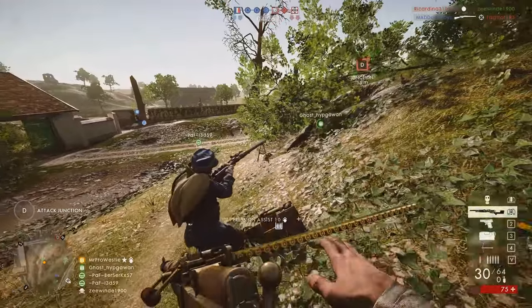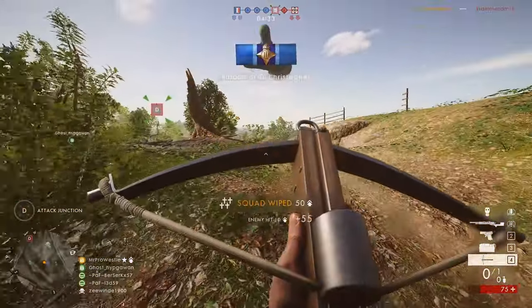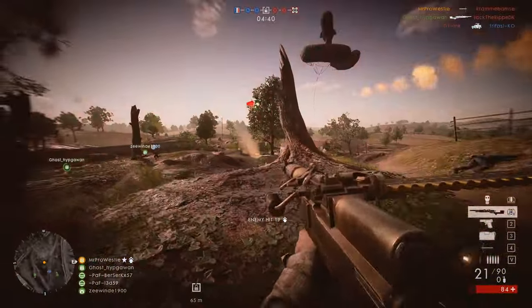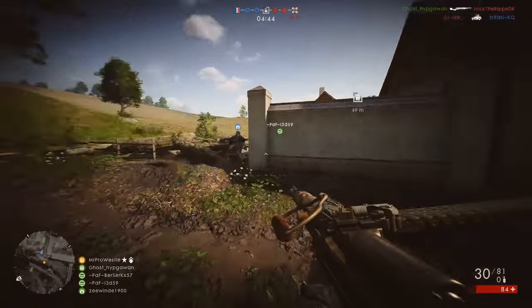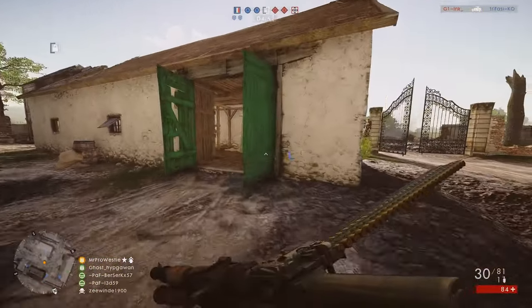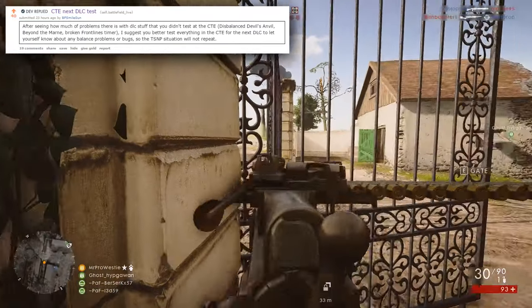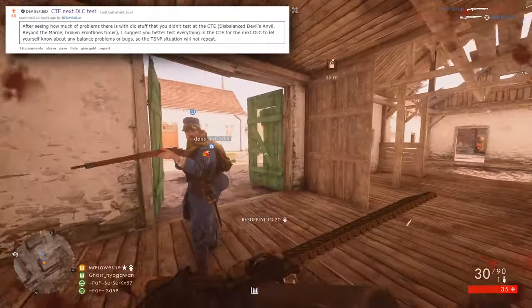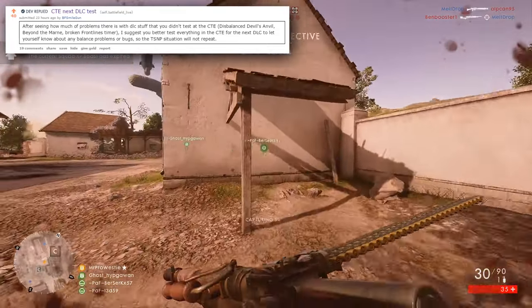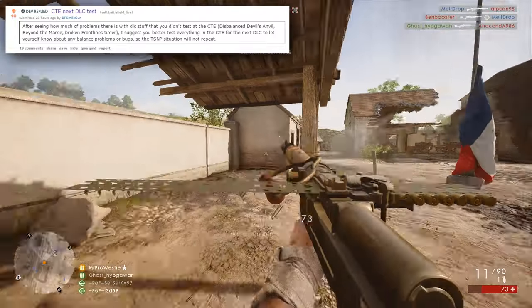The early release of all the content for testing purposes is something that's set to continue for Battlefield 1's future DLCs. In the Name of the Tsar comes next with the Russian Empire, and according to DICE, it's likely that content will be coming much sooner than what happened with They Shall Not Pass. On the Battlefield 1 CTE Reddit page, in response to some of the issues still present in They Shall Not Pass, a Reddit user posted to the developers: after seeing many problems with the DLC that you didn't test in the CTE — unbalanced Devil's Anvil, Beyond the Marne, and the broken Frontlines timer — I suggest you test everything in the CTE for the next DLC to let yourselves know about any balance problems or bugs, so the They Shall Not Pass situation will not repeat.